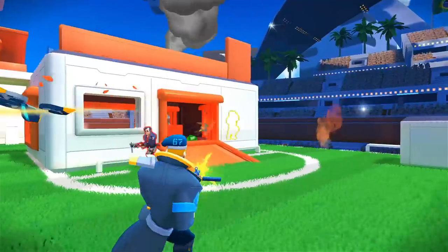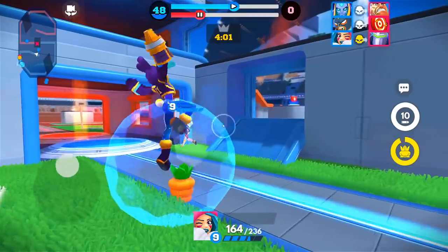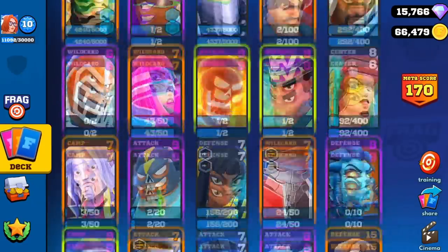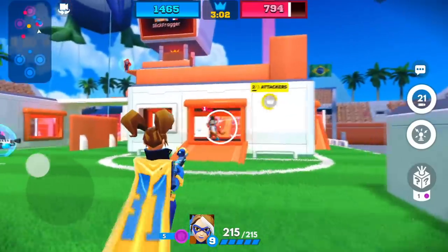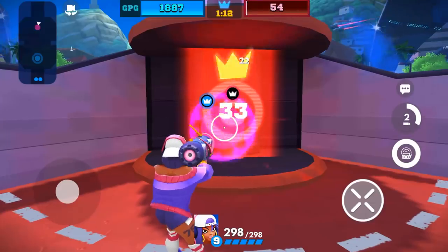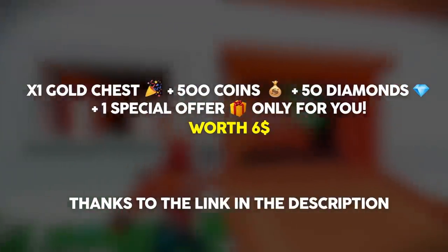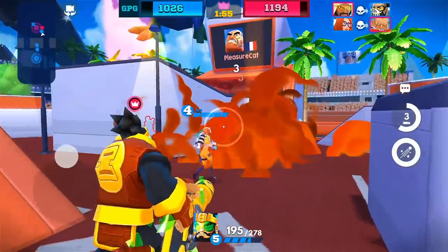Before we get too deep into the questing, I want to thank this video's sponsor, Frag Pro Shooter — one of the best and most popular mobile FPS games with 60 million players and over 1 million daily active users. The goal is to destroy enemy bunkers as quickly as possible, and there are over 80 characters to collect and customize. There are several game modes including Payload, 2v2, and Street Frag Mode. Click my link in the description to get a golden chest, 500 coins, and 50 diamonds — worth about six bucks and free with that link.